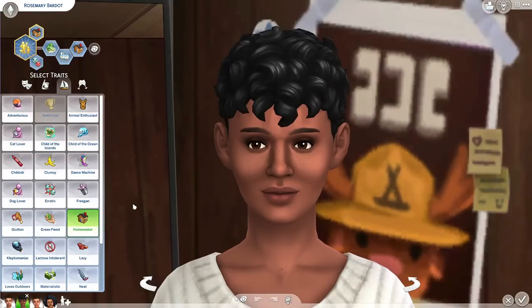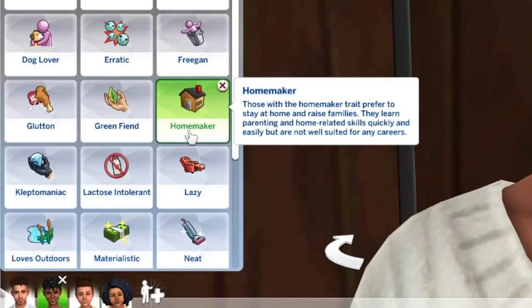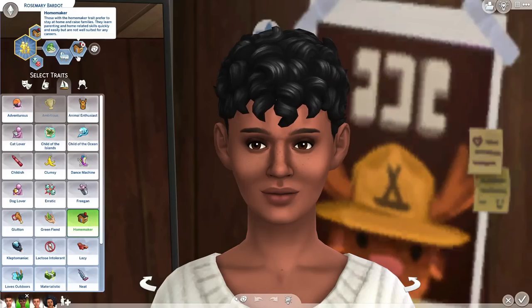While we wait for everyone to get home, I want to show you another way I make family gameplay realistic — the Homemaker trait by Similarity. Those with the Homemaker trait prefer to stay at home and raise families; they learn parenting and home-related skills quickly and easily but are not well-suited for careers. I love this because in doing so they learn parenting faster and home-related skills like cooking more quickly than the average sim.